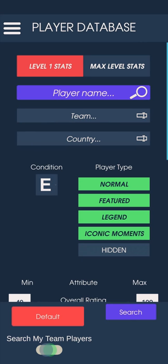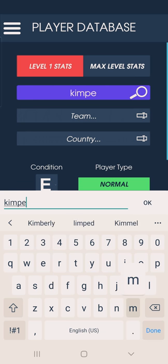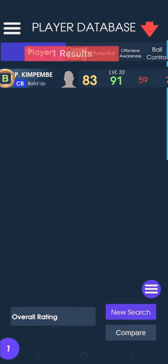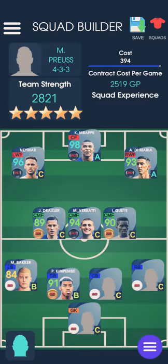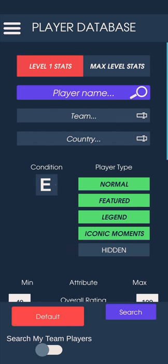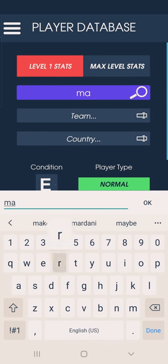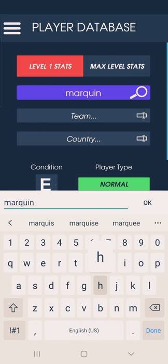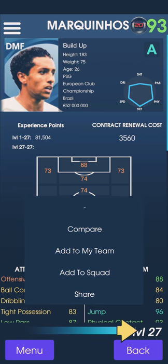Let's search the next center back floor — Kimpembe. So we found Kimpembe, here we go, adding to this board. The next floor will be Marquinhos. Okay, Marquinhos — found, and it is good.